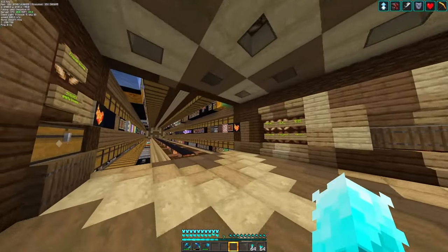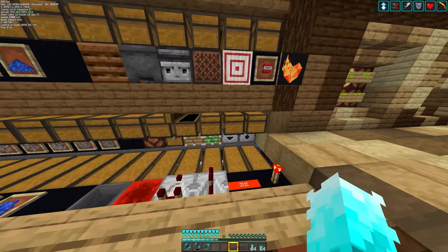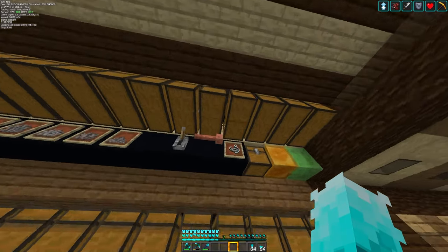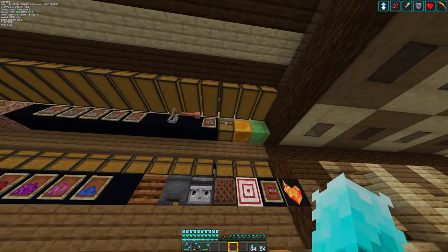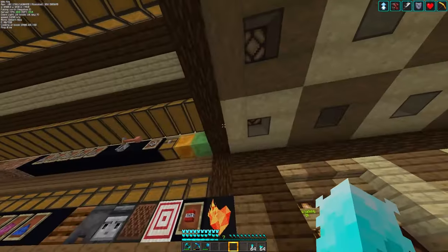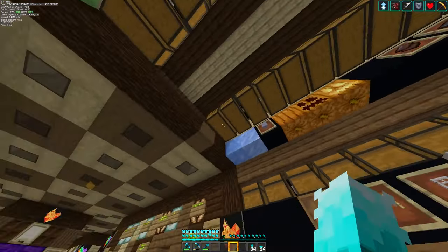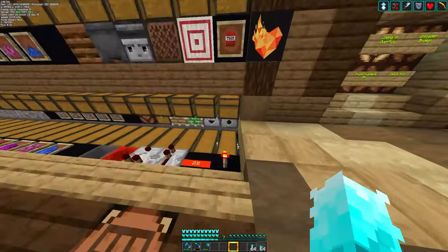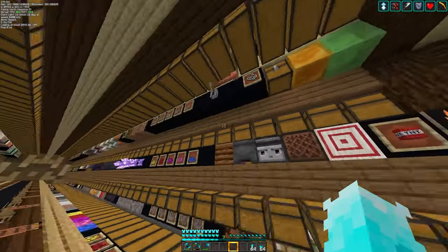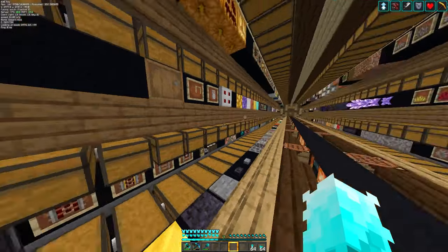Today we are going to be working on a project that is probably going to be one of our most used things ever, especially for all these types of components. They aren't really built too much — especially chests and slime — but mainly these components that we use so much on a server like this. We have them very much in the front of our chest hall here so they're easily accessible for us.